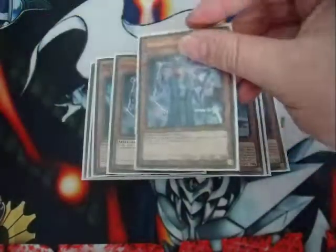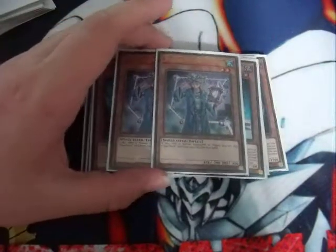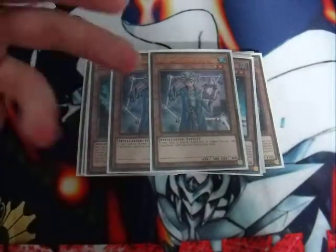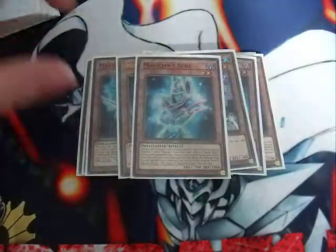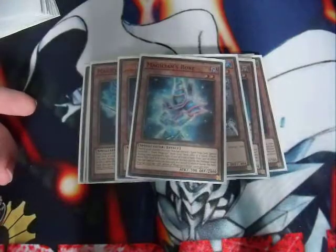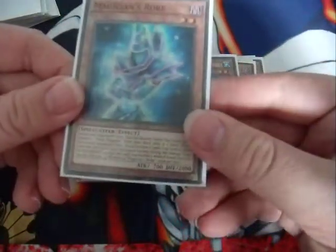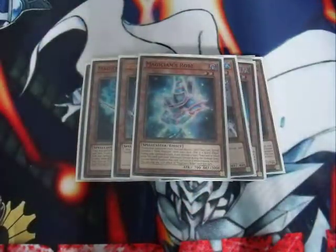Next, I play the Spellbook Engine as well — two Spellbook Magician of Prophecy. You normal summon this, search Spellbook of Secrets, and then search Spellbook of Knowledge, just so you can keep drawing through your deck trying to get to combo pieces as soon as possible. You'll want to be playing two of this. Also, one Magician's Robe — just another means to get to Dark Magician. You want as many ways to get to Dark Magician as possible. Plus he's a monster that can be set and then get a Dark Magician from the deck, and can summon itself back in defense mode as a wall.